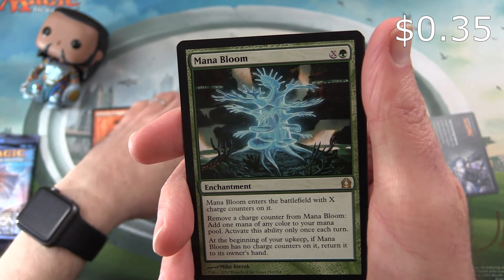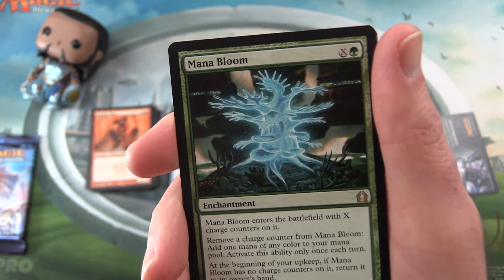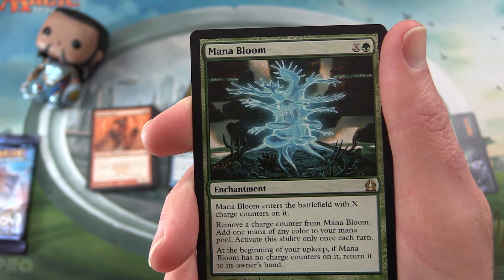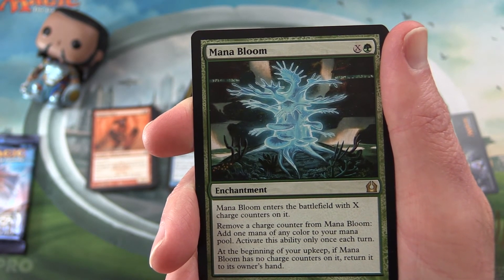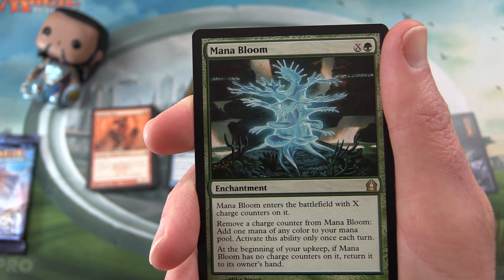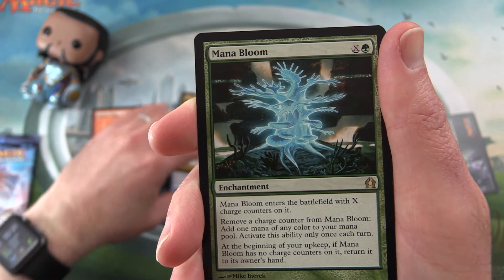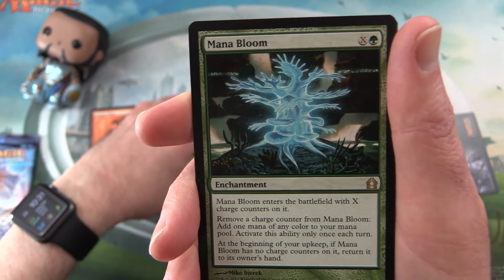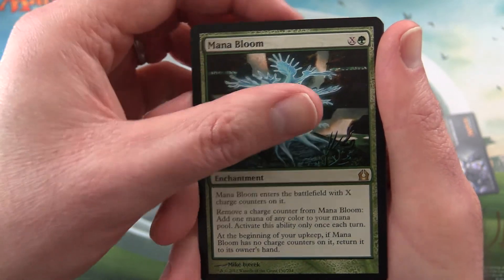The rare is Mana Bloom. Enchantment for X and a Forest. Enter the battlefield with X charge counters on it. Remove a charge counter and you get to add one mana of any colour to your mana pool. Activate this ability only once each turn. At the beginning of your upkeep, if it has no charge counters on it, return it to its owner's hand.